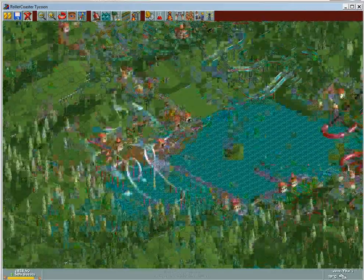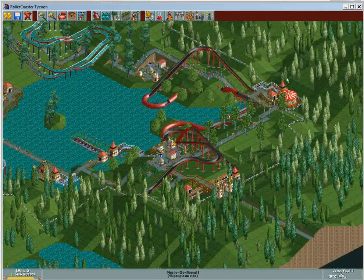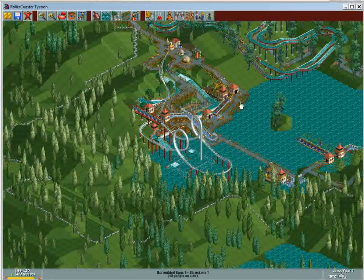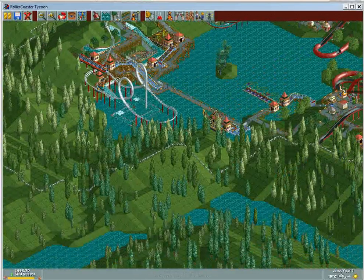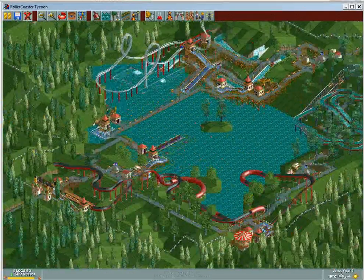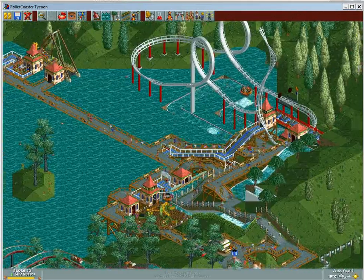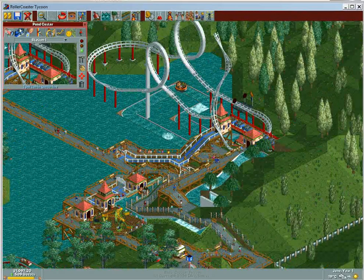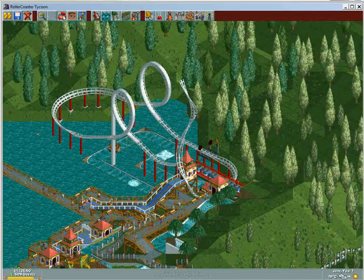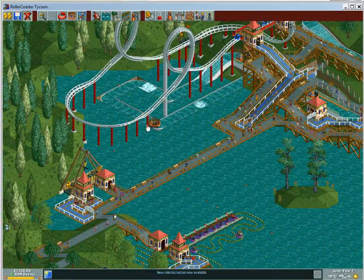I also wanted to spread out some of the rides — merry-go-round over here, haunted house back there by the log flume, and scrambled eggs over here by the river rides. I just got swinging ships and built that over here. As you see, the first roller coaster you get is steel, so go ahead and do that. I built a shuttle loop type 609 — I like the creative portion of this, the design looks pretty cool.